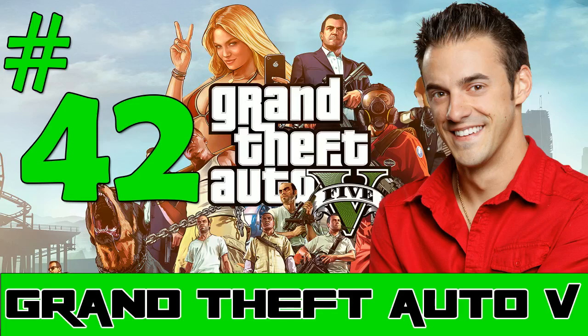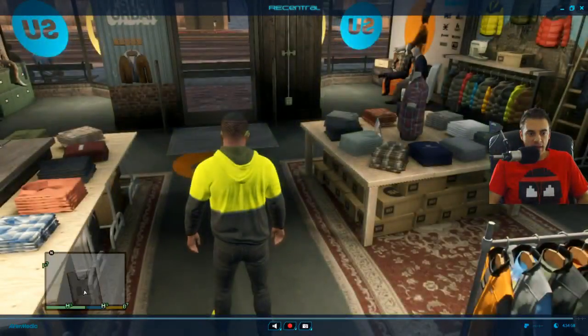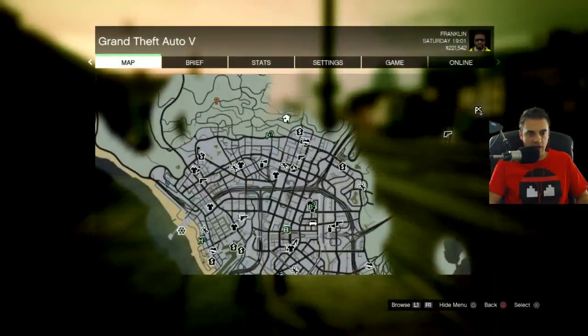Let's go! Welcome to the 42nd episode of Dane Geese and Beats Grand Theft Auto 5, where we last left off. We had done some advanced customization of Franklin, and now we're ready to get some mission action going here.